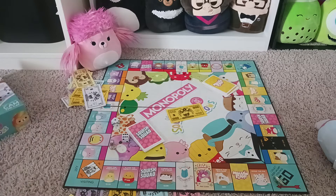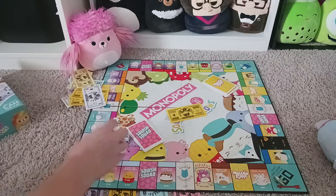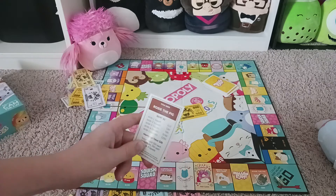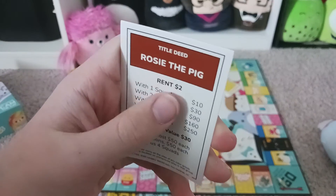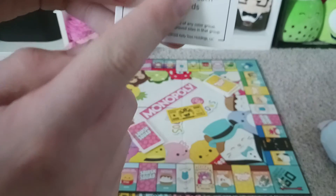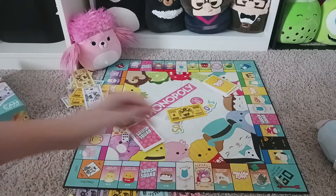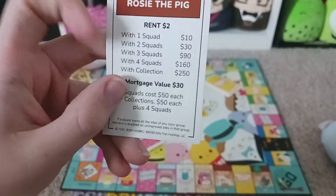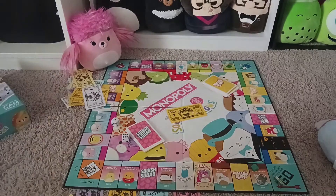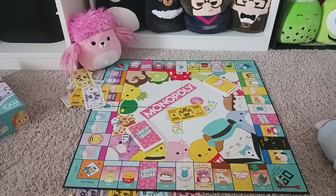These are all the properties and you can just buy them for the price underneath. Say she landed on Rosie the Pig and she bought it - she would give the money to the banker. And if the bunny landed on it, rent is two dollars. The pink can buy a squad or a collection. A squad costs whatever the squad price is each. Then you buy it and put it on there. If the bunny lands on it with one squad, it would be ten. Four squads would be that amount. A collection would be 250. And if a player owns all of the color group, the rent is doubled for all of them.